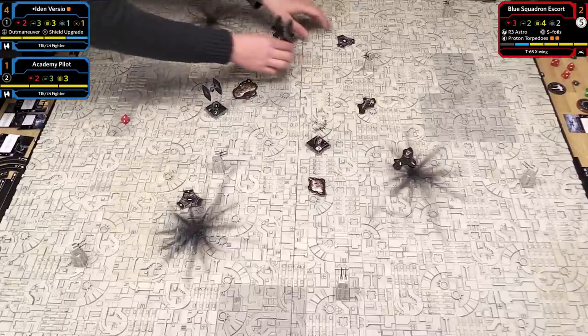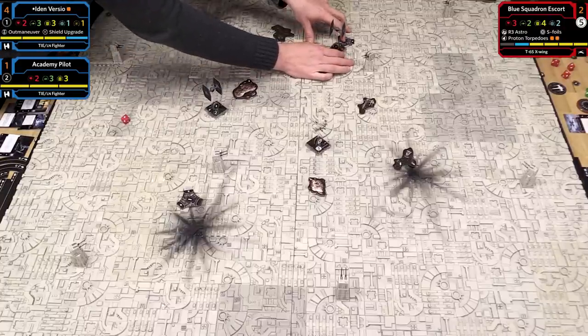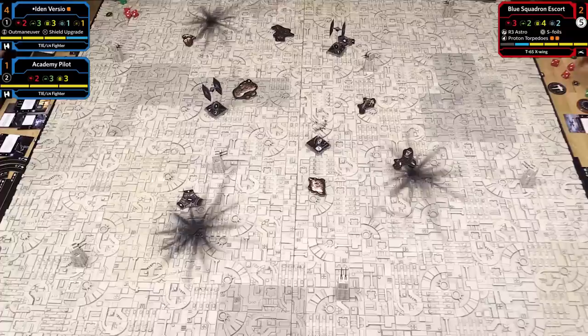I rolled a hit, so Iden comes in at hyperspace point 2 for the second player. I didn't know TIE Fighters could travel through hyperspace—I assume a Ghazanti dropped her off. Now the ship's out and we're going back to dials. I'll attempt to deal with two enemy fighters. I really like how this lets you get a lot of use out of just a single core set with two TIE Fighters and one X-Wing.